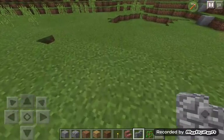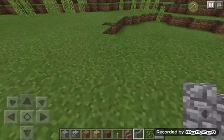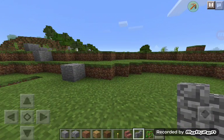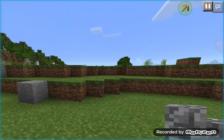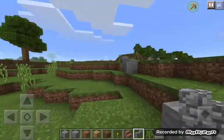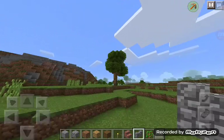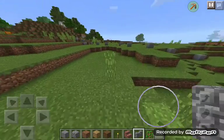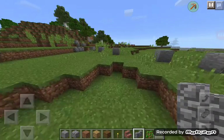I'm gonna do a mod showcase about — you can see this thing right here, it's a pause button over there. That doesn't exist in vanilla Minecraft, it just comes in a mod. It's a Superlay mod, and I'm gonna show you how I'm gonna use it.